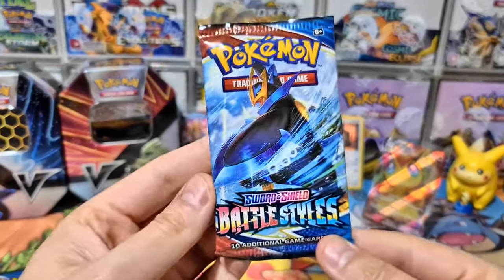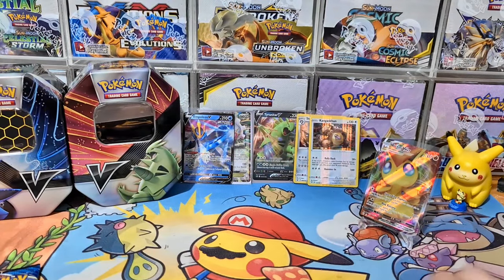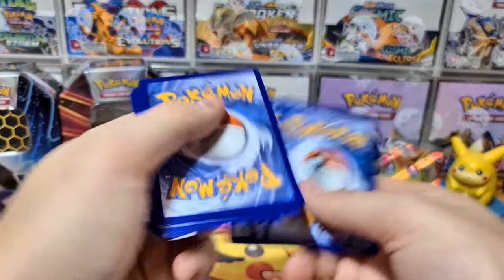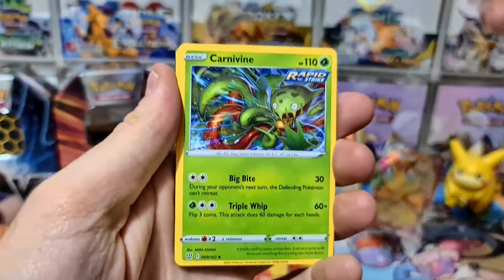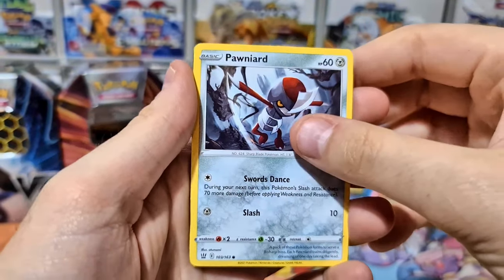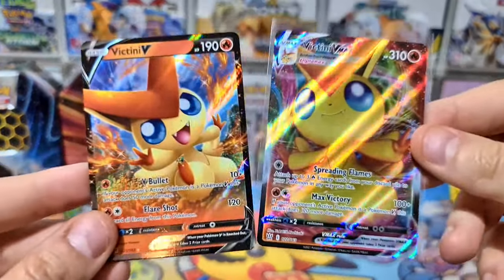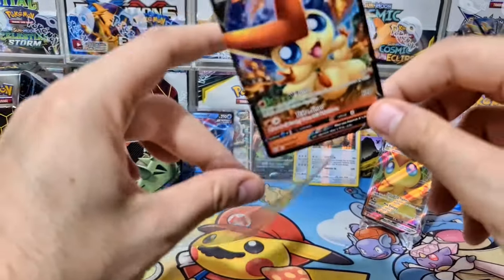Two packs of Battle Styles — I like holo bleed but I'd love to finish with an epic pull. Imagine pulling another Victini or the Tyranitar special art or maybe the Empoleon special art from the Empoleon tin! Also please check out our Discord — click the link in the description. We're nearly at 250 members and I'm going to do an awesome giveaway when we get there. And — let's go! We got the matching Victini V to go with our Victini VMAX!